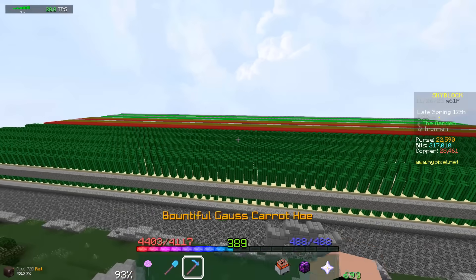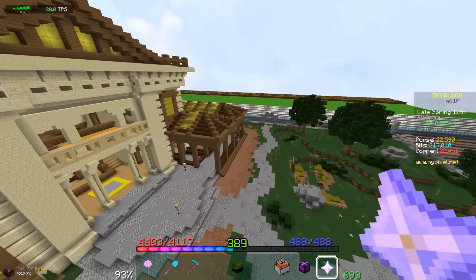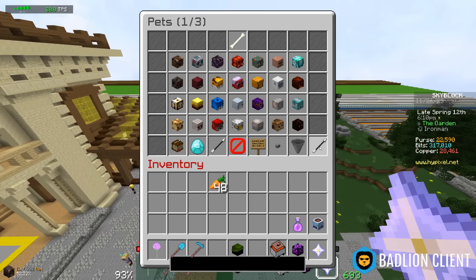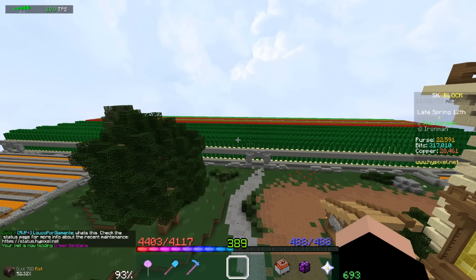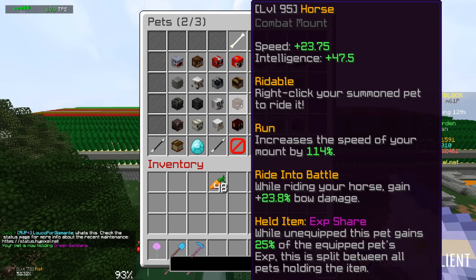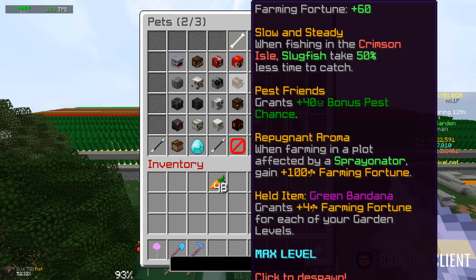Farms are five plots long, but what I can do now is put a green bandana on it — I got extra. It says I have a rat pet out, but that's because the mod doesn't know what a slug is. There we go — grants 4 farming fortune for each garden level, it says 60.